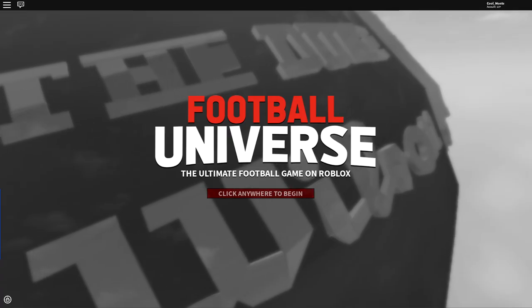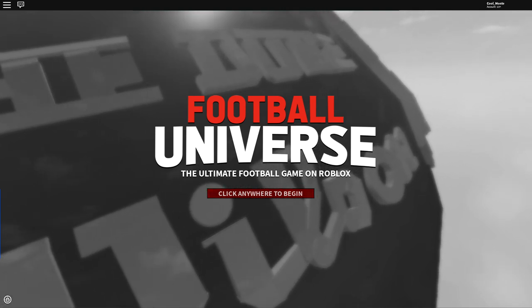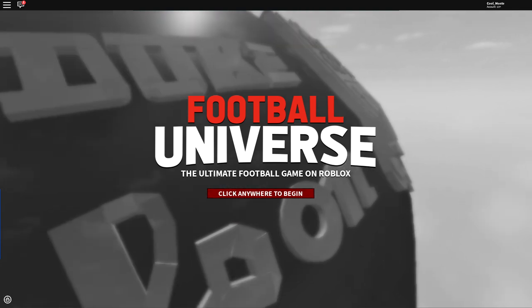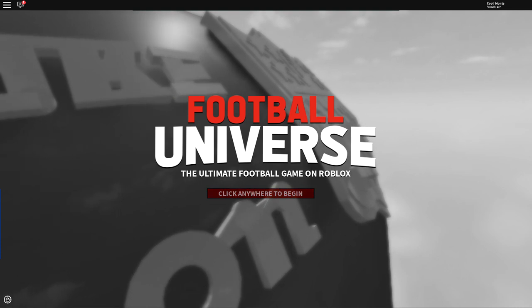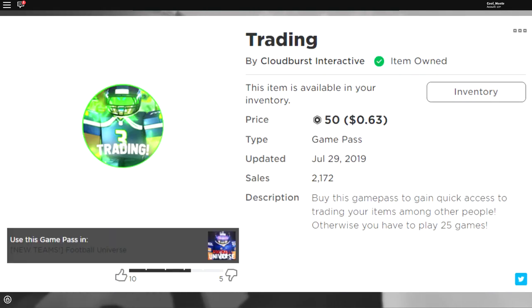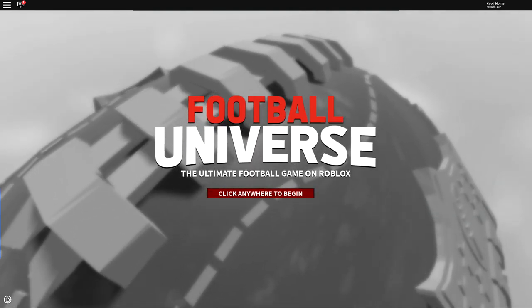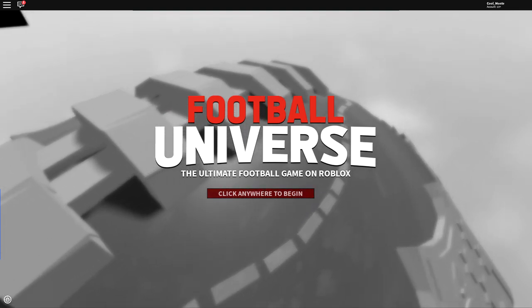FBU trading is really an easy thing to get into. It's not really that hard to get started, make profit, and get items that you want to wear. The first thing you need to do to actually get into the trade hub is you need to play 25 games or buy the game pass in the description. I personally advise against buying the game pass because playing the 25 games is going to get you enough coins to actually buy packs and have items to trade.